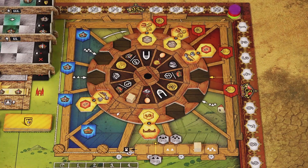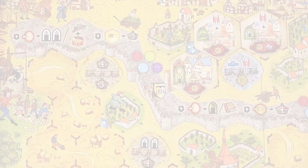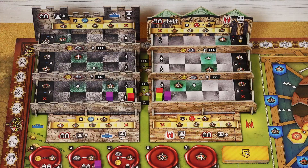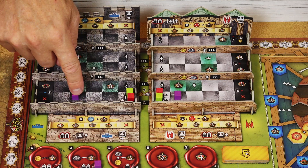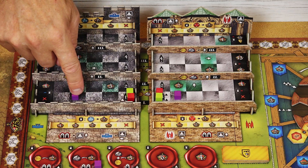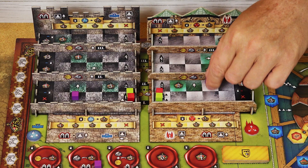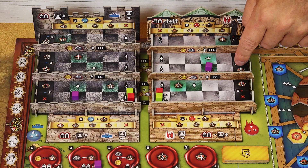When you construct a wall tile with the blue hunger wall symbol, you may move your marker on the hunger wall one space sideways. Similarly, when you build a building tile with the cathedral icon, you may move your marker in the cathedral one space sideways. The position of your markers determines victory points at the end of the game. Sideways moves determine points for your bonus tokens based on the column where you finish. The same applies for red bonus tokens and the cathedral.